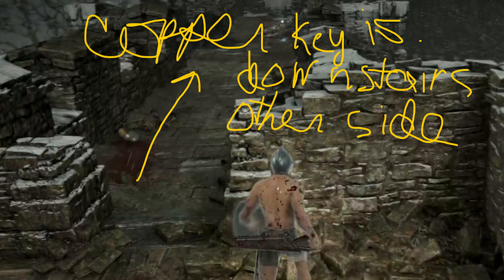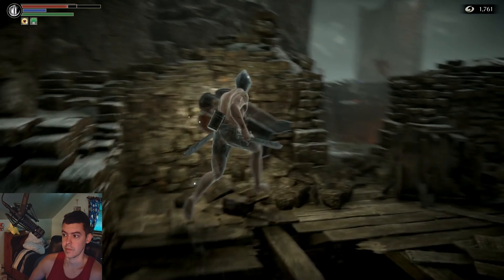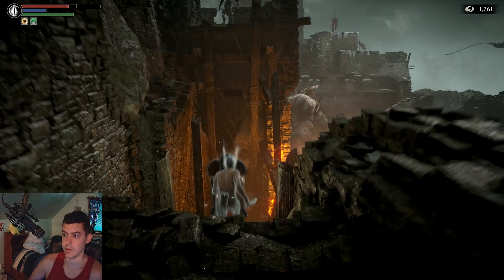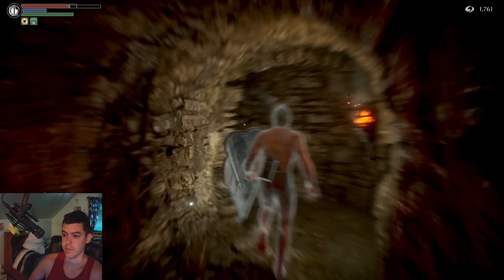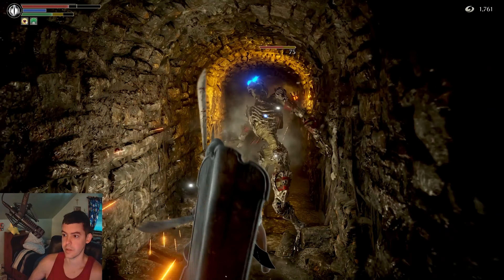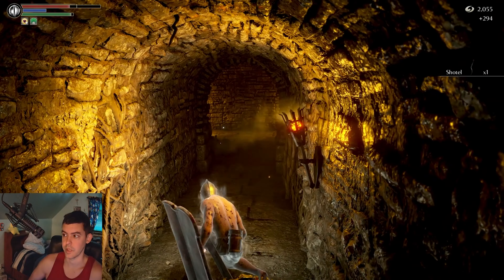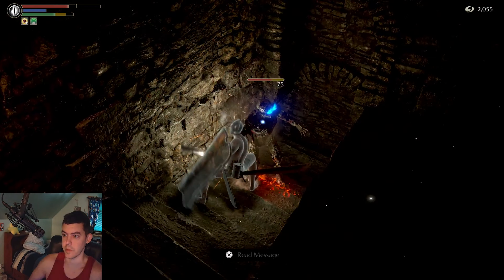Once you get to the top of the stairs, run to the other side of the castle and go downstairs — you can grab the Copper Key right here. You need to use the Copper Key to buy arrows. Then go through the second invisible wall, fight two Skeletons, and go into a Crypt for a Secret Passageway, which leads eventually to the Educator after about ten more enemies.